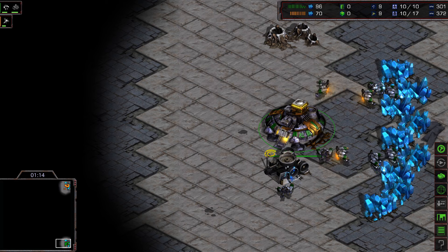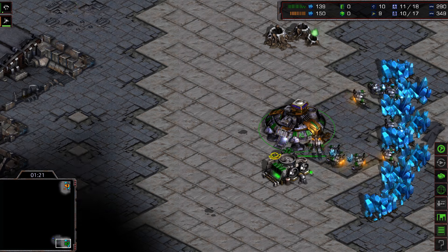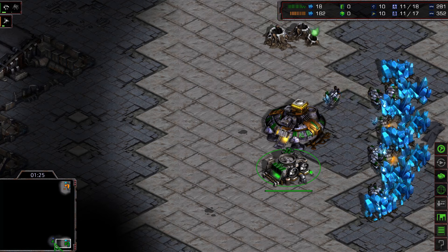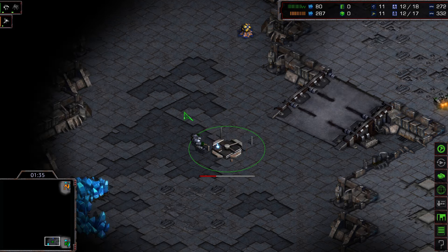Placing the supply depot close to the command center is useful in case the Protoss wants to early-harass with zealots, as you can micro marines between the two buildings. Flash continues with his barracks to build a wall, adding another supply depot and yet another supply depot with a barracks in the front — a nice sim city build order for the Terran.